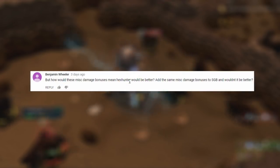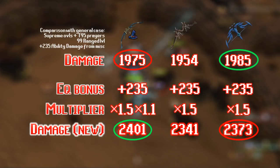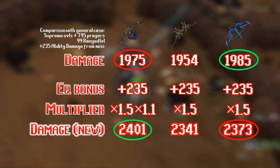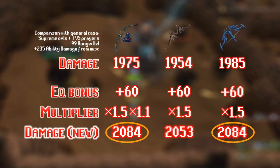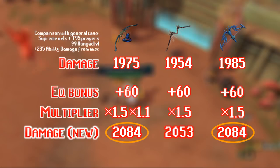Answering a couple of questions from the previous video: Benjamin asked why adding equipment bonuses makes the Mage Hex Hunter's damage rating superior to the Seren God Bow. Simply: the Mage Hex Hunter multiplies whatever equipment bonus you get by 1.1, which the Seren God Bow and Noxious Longbow won't do. The formula to turn equipment bonus into ability damage increase is to multiply by 1.5, and the Mage Hex Hunter further multiplies that by 1.1. That's why it becomes best-in-slot for damage. The minimum equipment bonus needed for it to be equal is +60, or +55 if you have Tier 99 curses - somewhere between 55 and 60 depending on boosts.